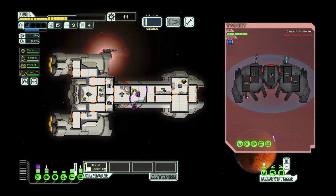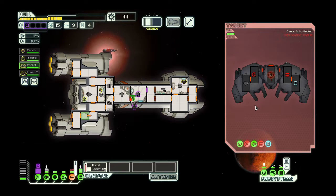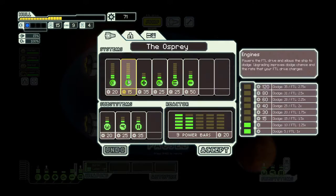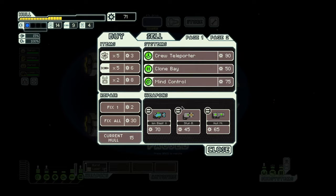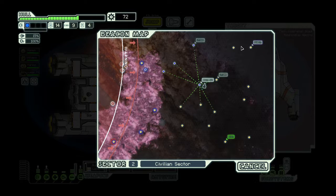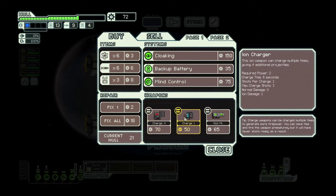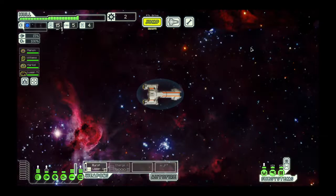Where it gets more complex is how you choose that point. Do you want to aim at their weapon systems so they can't fire back? Maybe knock out their shields to make future volleys more successful? Or take out their engine or helm so they can't run away. Each choice could lead to victory or defeat. Whether combat or purely text-based, there is only one encounter per beacon, which is where the traveling system comes in. Once safe, or enough time has passed, you may jump to nearby systems, and if at an exit beacon, jump to the next sector.